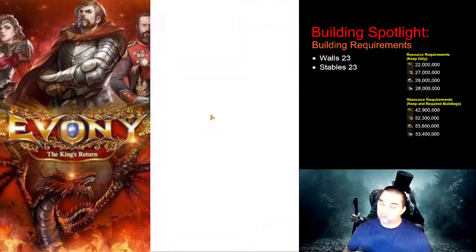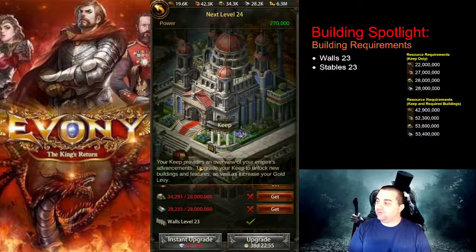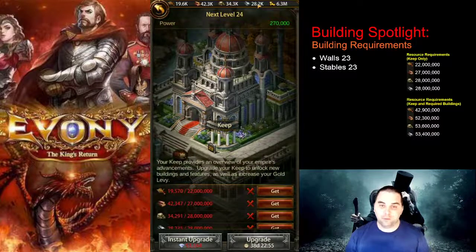The resource requirements for the Keep with the addition of Walls 23 and Staples 23 are 42.9 million food, 52.3 million lumber, 53.6 million stone, and 53.4 million ore.